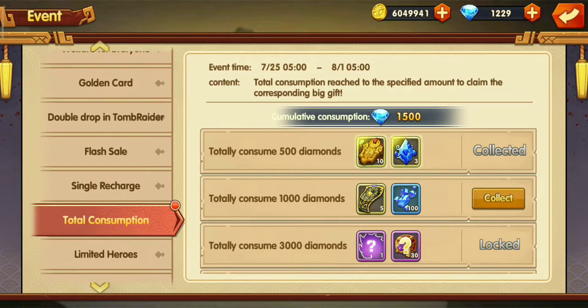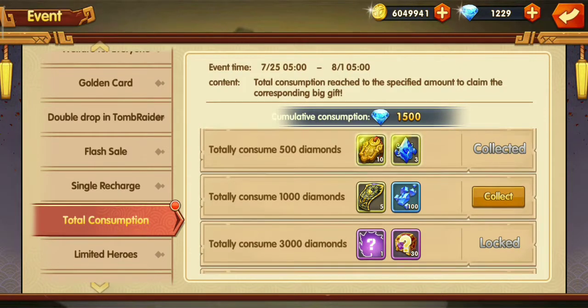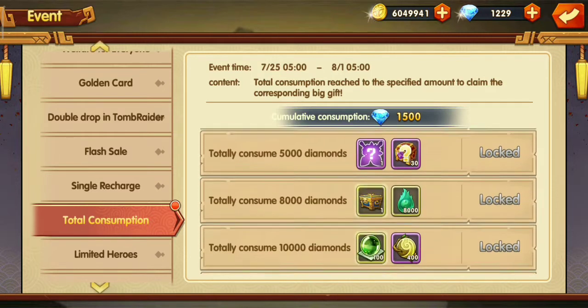Another tip to maximize your diamonds is to only use them during an event to get an additional gift for using diamonds, just like with a diamond consume event.